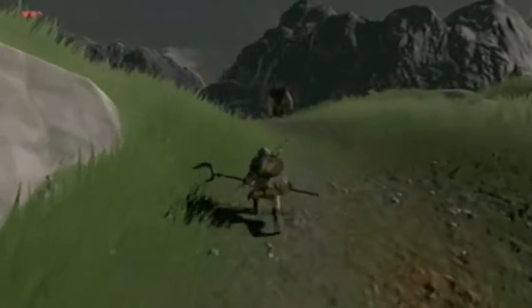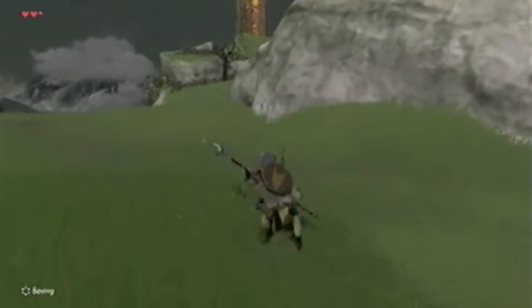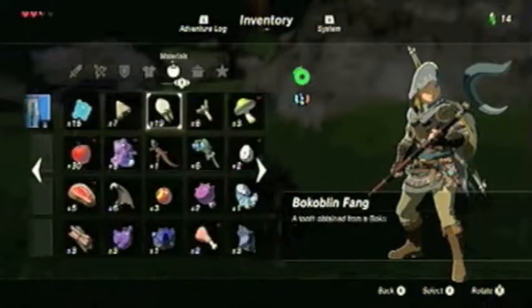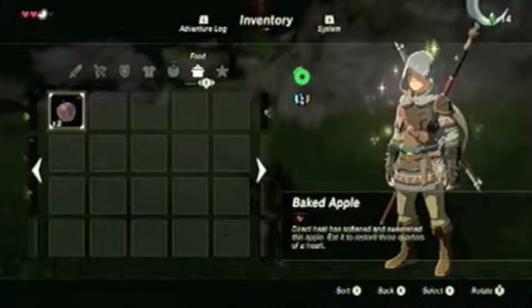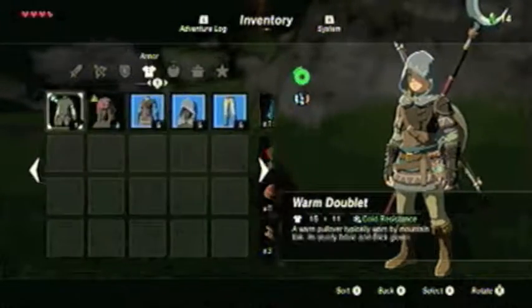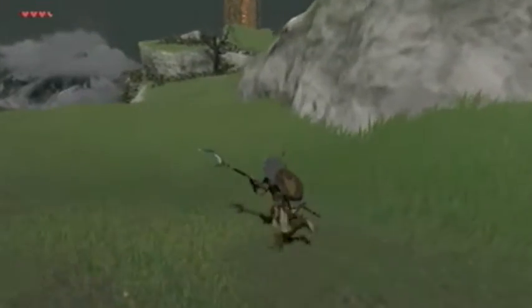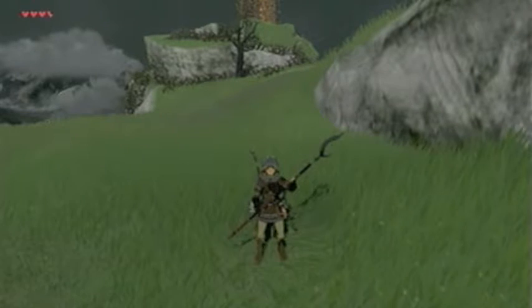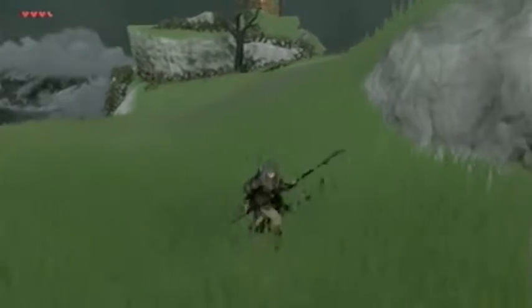I do wanna crouch on this guy, but let's just forget him — he's too far away to be a bother. I'll eat one of my baked apples just to get up to full health. I'll eat one more of those. Actually, I used up all my acorns. I used them to dye my tunic a different color — I'm now wearing a brown tunic.